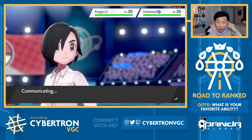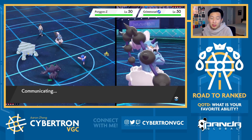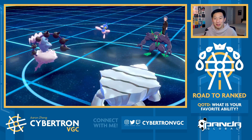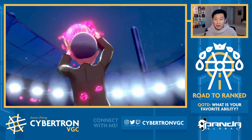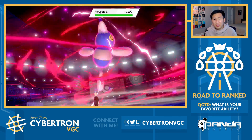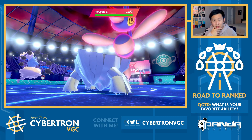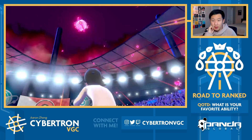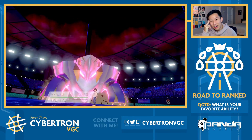Grimmsnarl going for Fake Out here into Thundurus would be a problem, but I think that's highly unlikely. And Avalugg can really get the ball rolling in this game. The Thundurus set is really smart - you obviously want Swagger for yourself. Taunt helps against any potential shenanigans that isn't Prankster Grimmsnarl, mainly because we can't taunt Grimmsnarl. Thunderbolt obviously just for damage. And Eerie Impulse is so smart because you already have the Assault Vest on Avalugg. Avalugg's pretty bulky to begin with, but you throw in Eerie Impulse on top of Assault Vest, and it's just amazing. My one fear is Grimmsnarl has Fake Out and they go Fake Out Max Strike into Thundurus and pick up a KO onto it, because then Porygon-Z might get out of control really quickly.